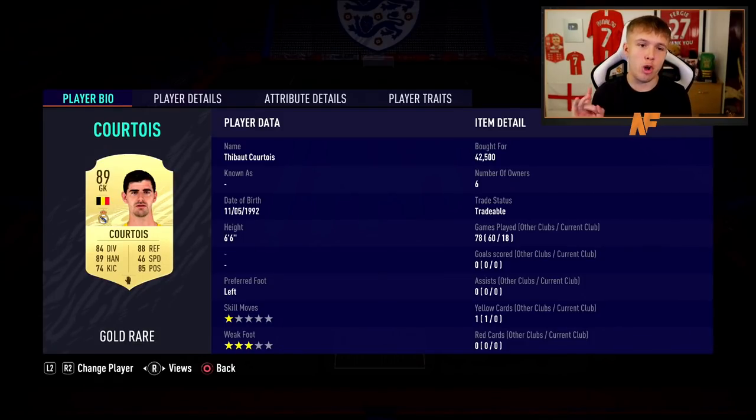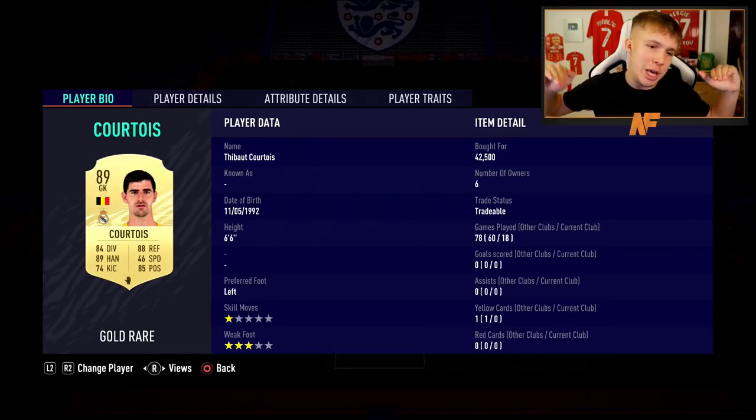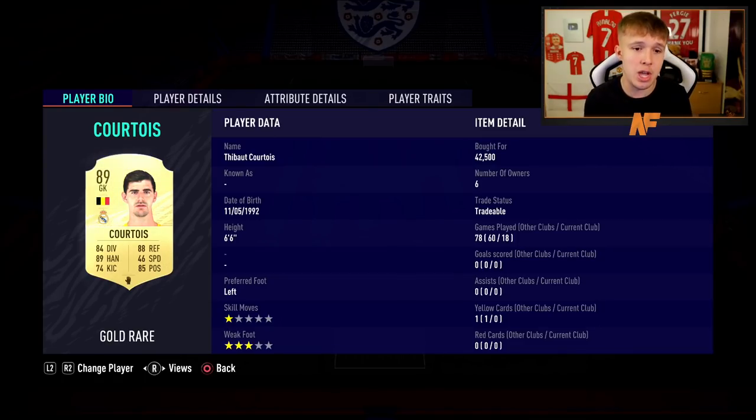Going into the first player - the goalkeeper - we've gone for Courtois. I use him on my main team currently as well. He is probably the best keeper I've used on this game, really good at shot stops overall. I've used Alisson too - he's decent - but Courtois is up there at that De Gea status this year. De Gea is still really good but Courtois is definitely up there in terms of keepers.